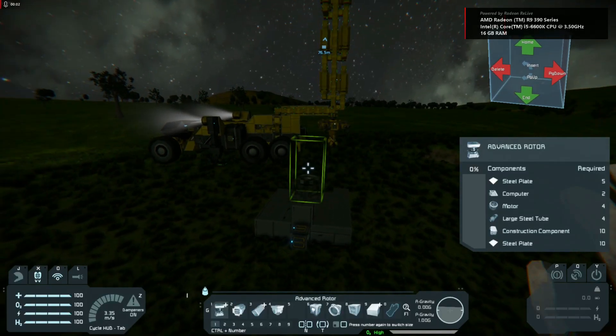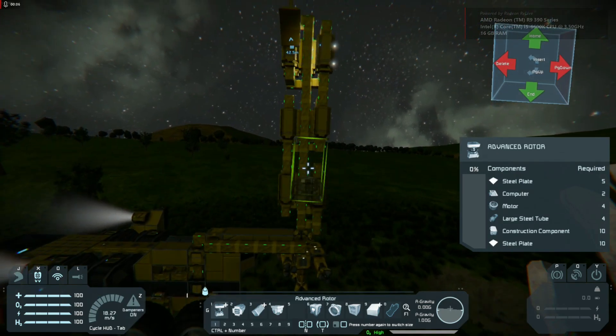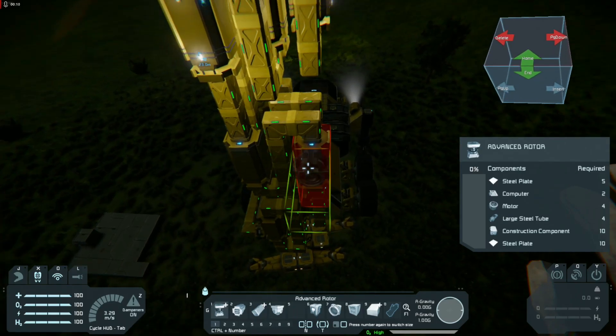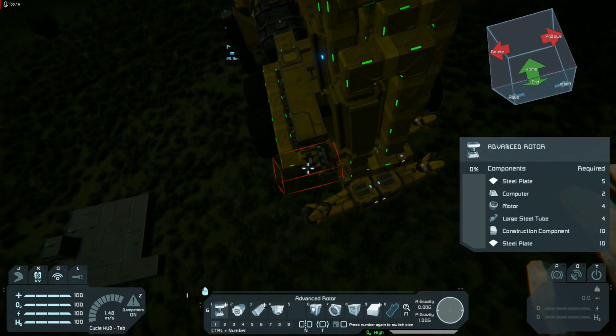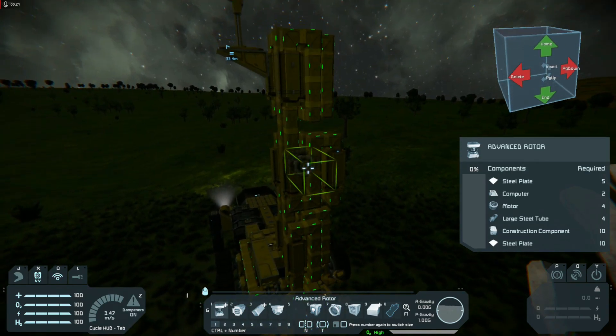Hey people. So this guy named Colthax Gaming has asked me how I made the piston parts for the drilling truck. Space Engineers has a thing where it does not copy anything beyond a rotor, so this isn't part of the workshop link apparently.